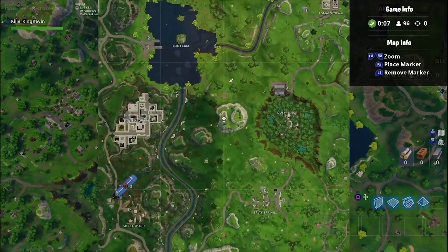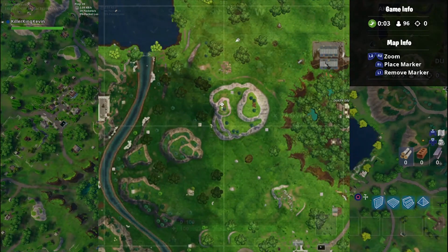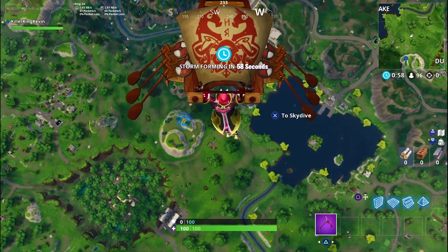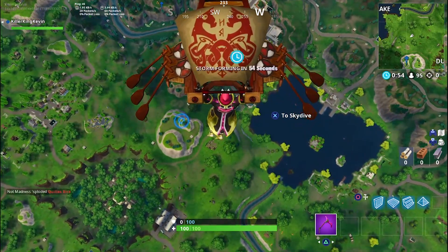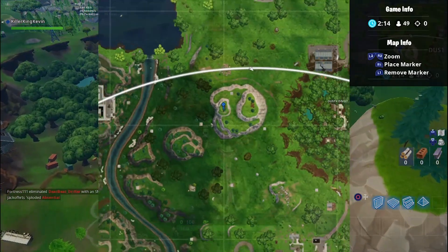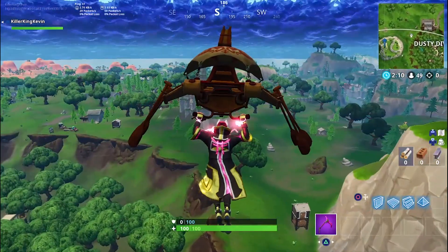The method I'm using — I don't really use it, this is the first time I'm actually trying it out. What you basically do is glide at the start of the game, find where the first circle is, and get into that circle. It's basically getting XP without playing because you don't want to grind.